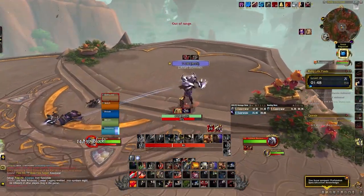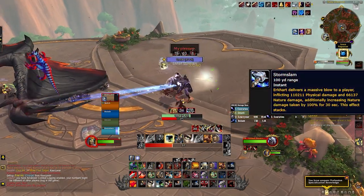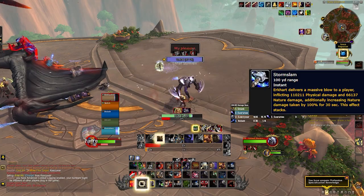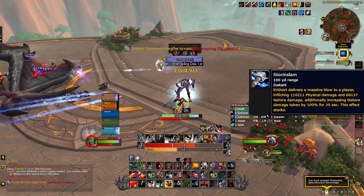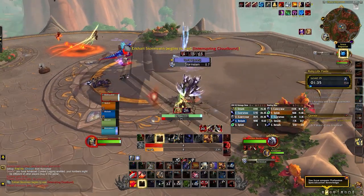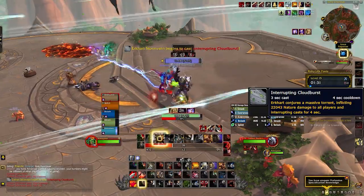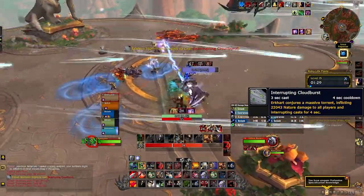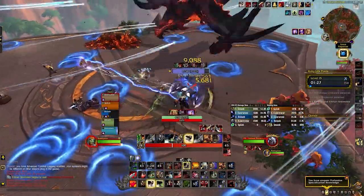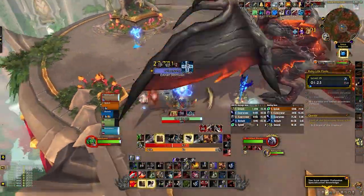The last boss is Urquhart Stormvein and his dragon Karaka. Initially Urquhart is unmounted — he casts Storm Slam, which hits like a truck and leaves a debuff that increases the damage of subsequent Storm Slashes. This needs to be dispelled after every single strike. He also casts Interrupting Cloudburst, which does a big AoE nuke and silences you if you're casting when it goes off.